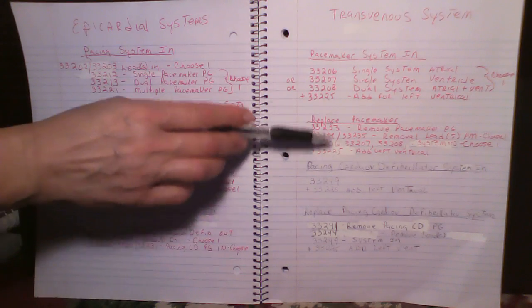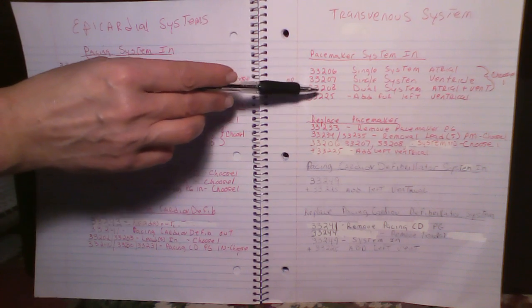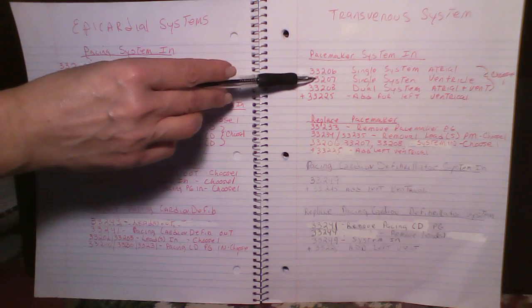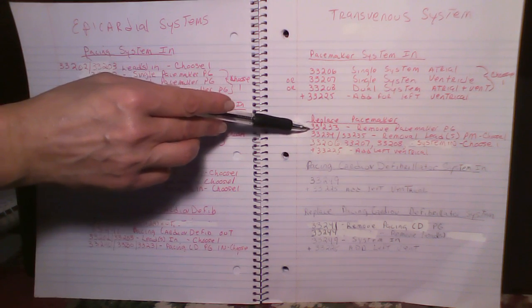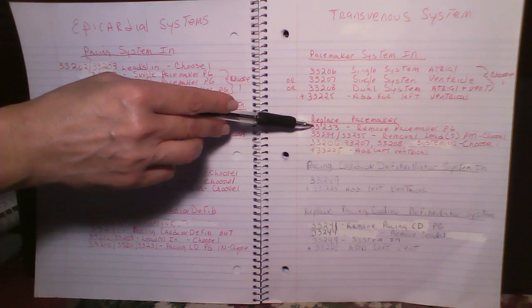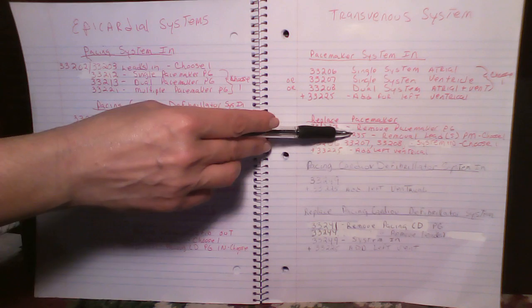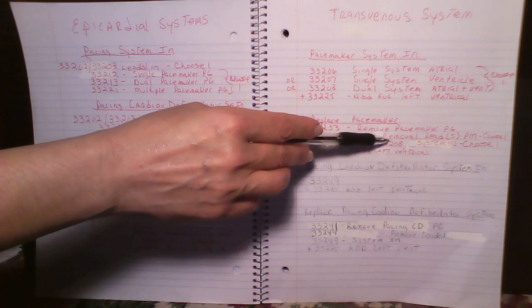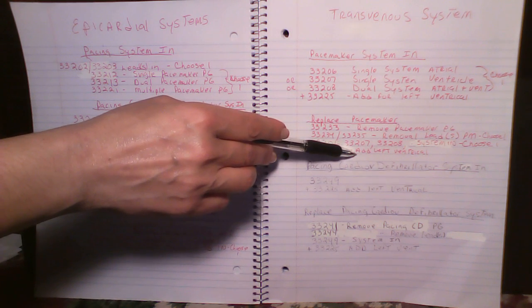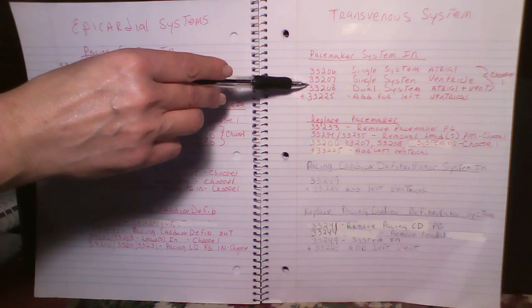To recap: for the pacemaker system going in, you choose one of 33206, 33207, or 33208, and if you have left ventricular pacing you add on 33225. To replace that pacemaker system, you code the removal of the pacemaker pulse generator — that's 33233 — you code the removal of the leads, choosing either 33234 or 33235 depending on whether it was single or dual, and then you put the system back in with one of 33206, 33207, or 33208.